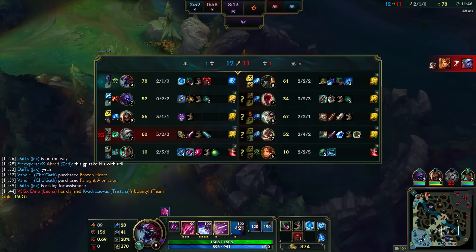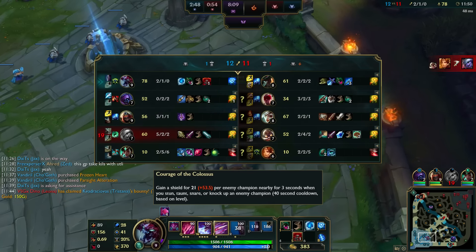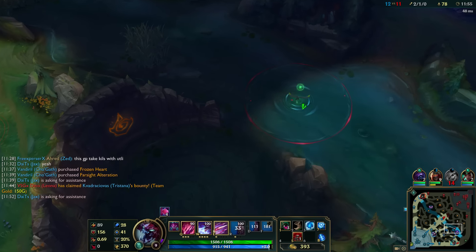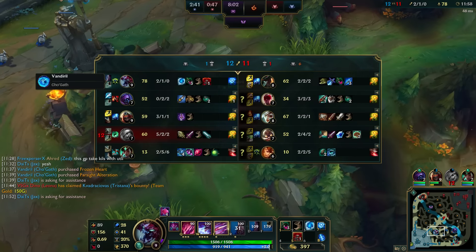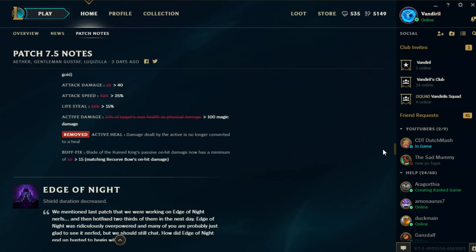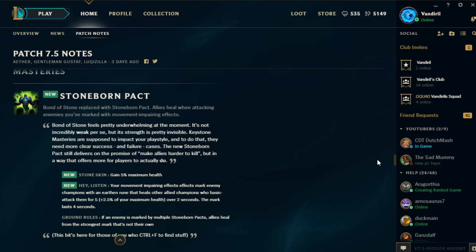In-game I checked my keystone and was really surprised that it said I had Bond of Stone. I was like, what the hell is going on — I picked the Stoneburn Pact. In-game I had the Bond of Stone keystone and it actually showed me the damage absorbed I had. I was super confused and after the game I decided to check the mastery and the patch notes.